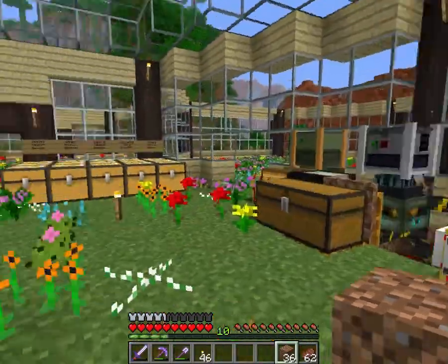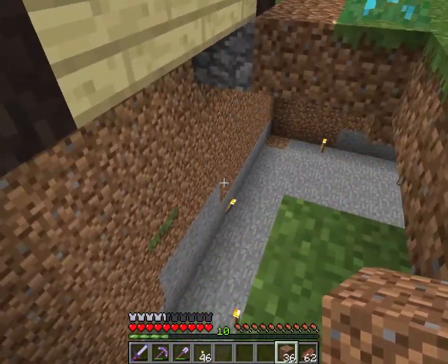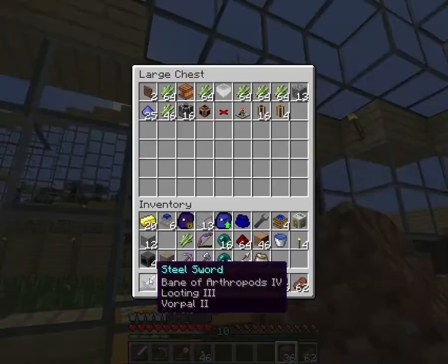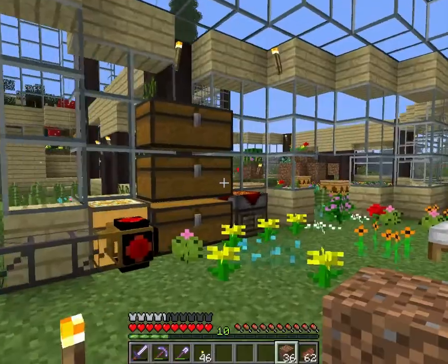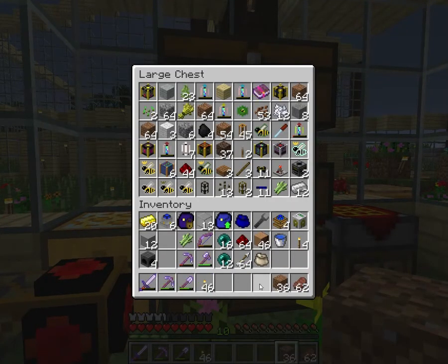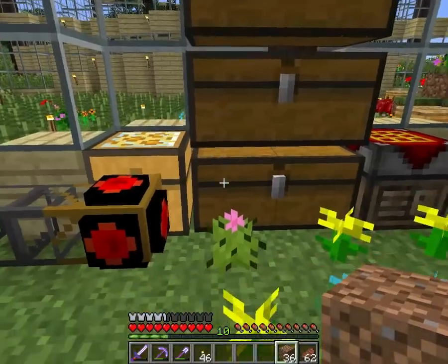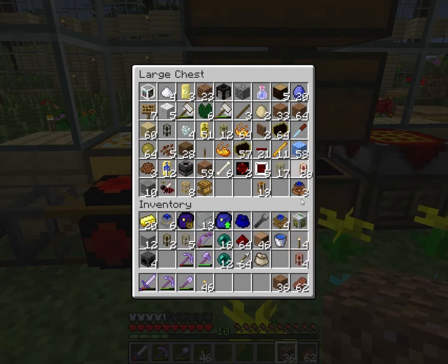Hello everyone and welcome back to my Tech versus Magic series. Today we are going to continue on from last time with our newly crafted stuff. I ripped out everything that was down here — all those biogas engines and everything are all gone so that we can have a clean slate to work with and make something nice and useful.